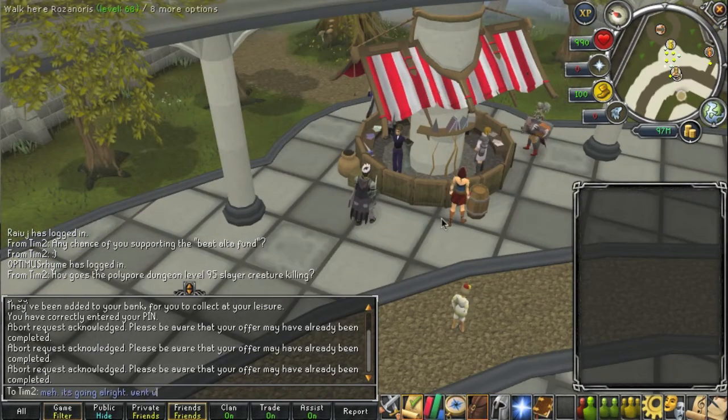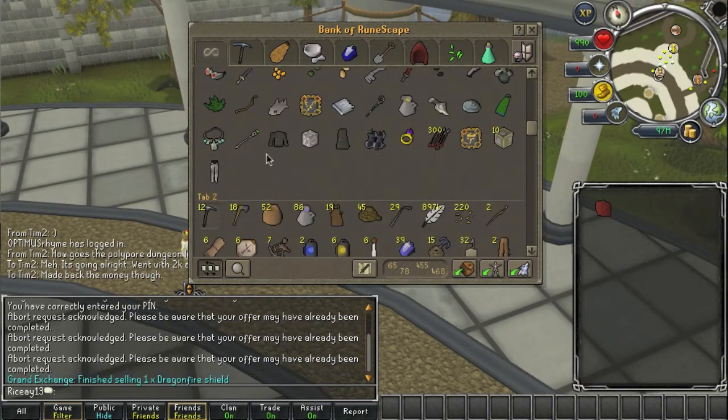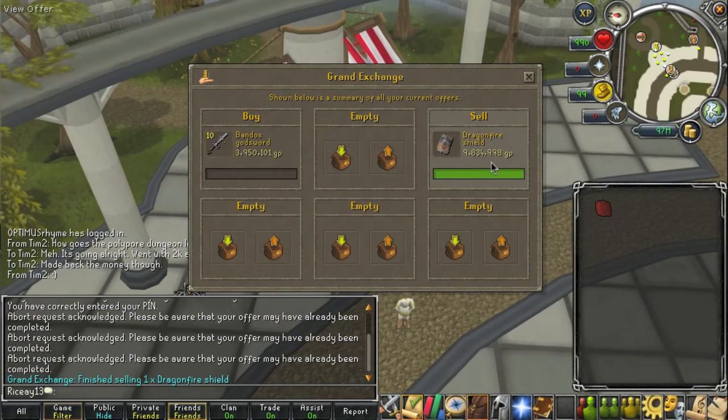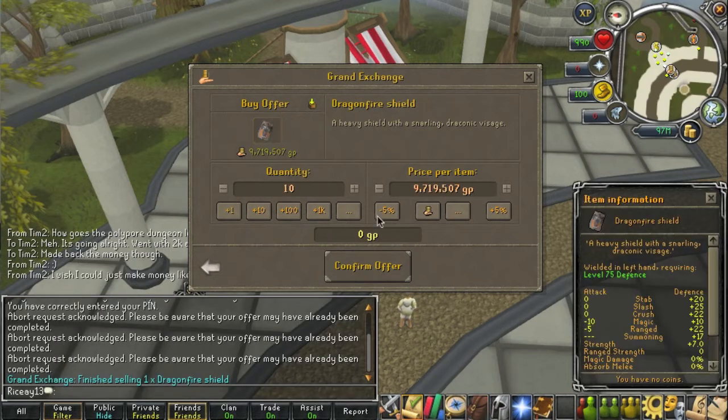As we wait, hopefully that Dragonfire Shield will sell so we can find the peak price for that. I'm speeding this up right here because it took a minute or so. There we go — it sold. We now have the peak price for the Dragonfire Shield, which we know we can sell them at.